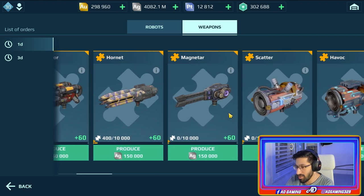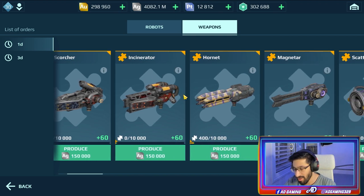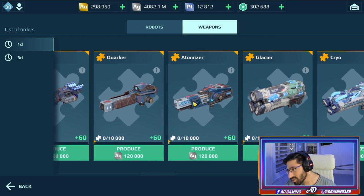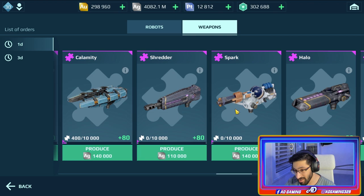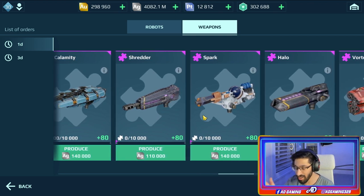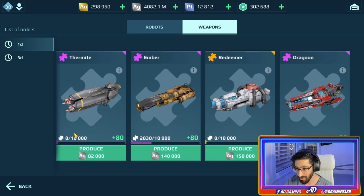Maybe some of you will say that the explosive weapons are also an option here. The nuclear on the Quaker is also a good option. And Calamity as well - some players use it. But I think the weapons I mentioned before - the sonic weapons and flamers - are the best for the Fenrir.